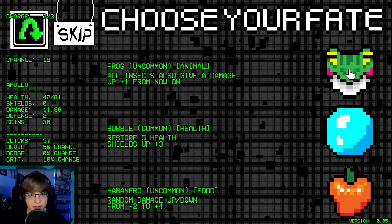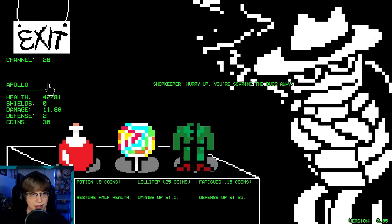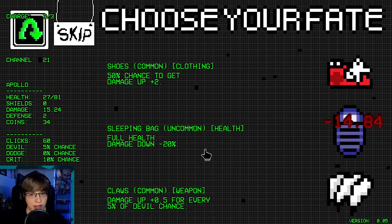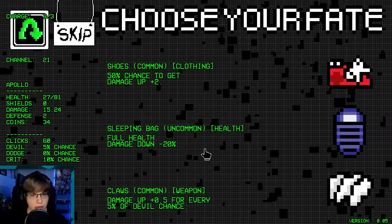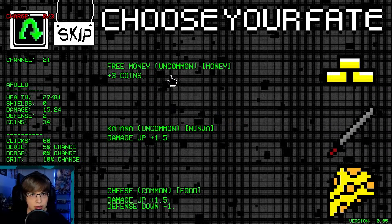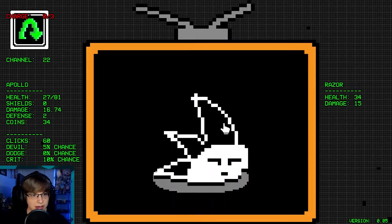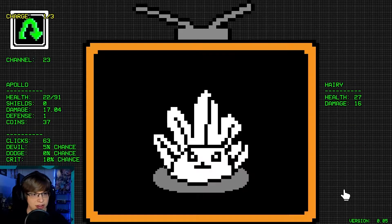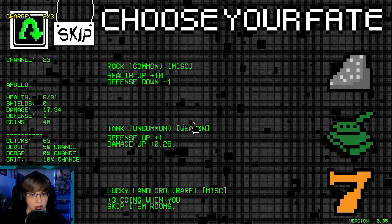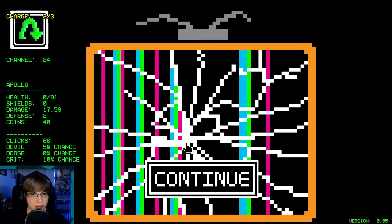All insects give damage — yeah, let's do insects maybe. I think we don't buy anything — let's not buy anything. Our damage went up by three for that. Reroll. I guess one — let's get the damage. Oh, we're about to die. Health up, defense down — our defense is so low. I think we're dead.